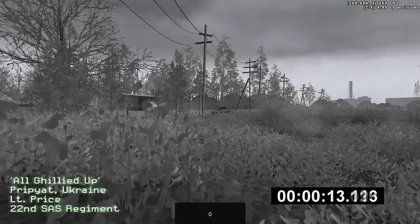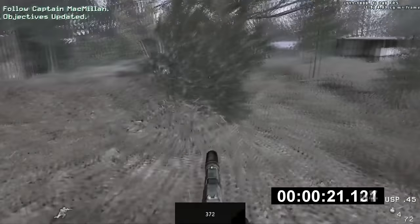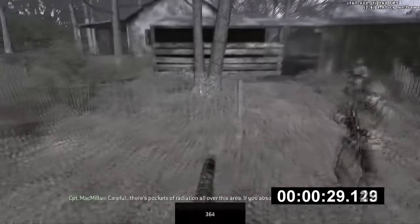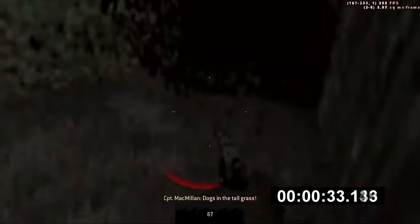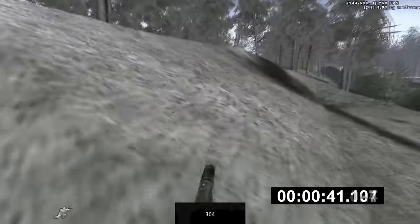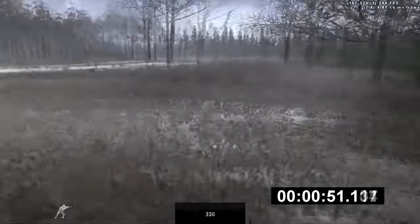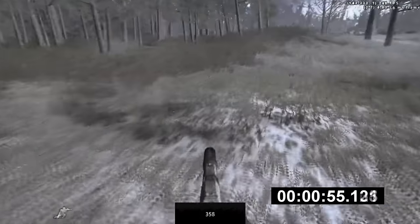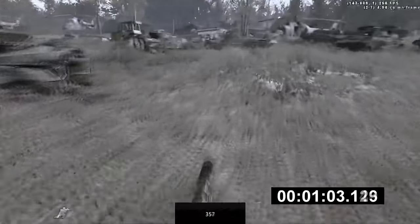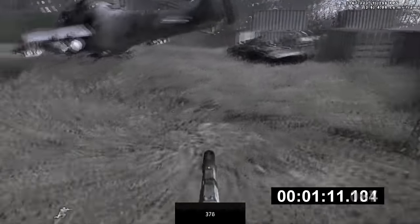I hope you guys enjoyed this in-depth video on how speedrunners skip All Ghillied Up. I had a blast getting the gameplay, writing the script, and editing the video — it was very fun these past two days. The background gameplay is a sped-up version of Scappy's 2:24.811 All Ghillied Up World Record, which includes top-of-the-line movement throughout the mission as well as the wall skip at the end of the level. Special thanks to everyone in the COD speedrunning Discord server for giving feedback. Links to the COD 4 Any% World Record and Scappy's run will be in the description, as well as the COD speedrun Discord server.